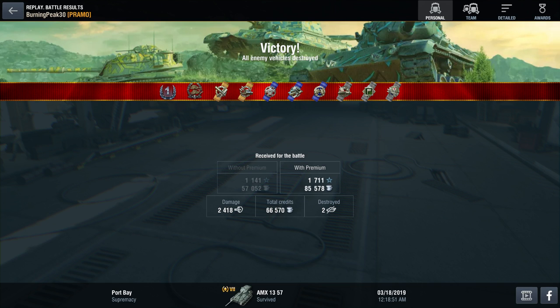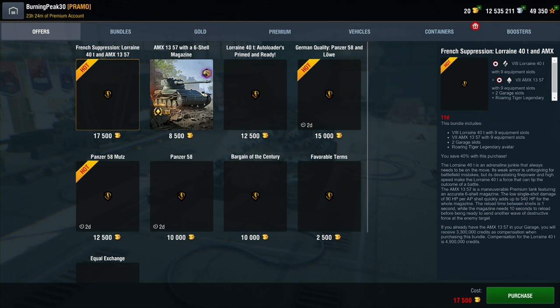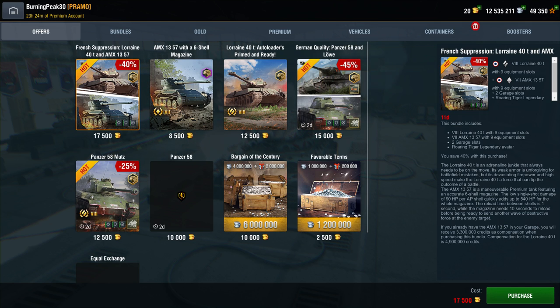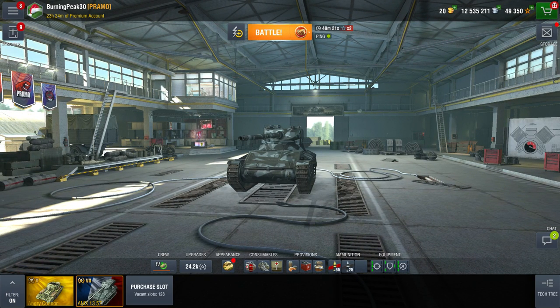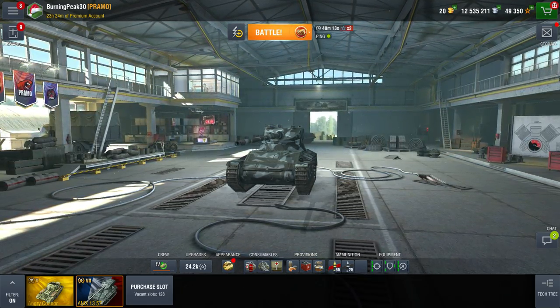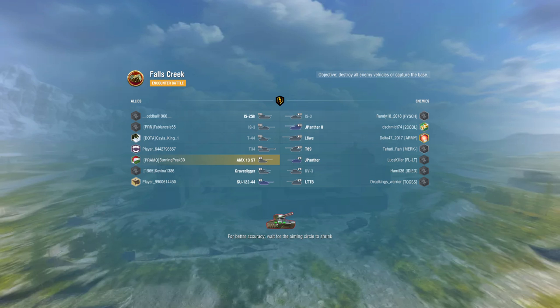The tank costs 8,500 gold, which roughly equates to about $25, so it's not completely worth it. I would not suggest getting the bundle though — the Lorraine 40t is just such a bad tank. It is probably the worst tank in the game for a tier 8, in my opinion. There are so many better options than the Lorraine, like the Type 59. Don't get the bundle — that's what I'm trying to say. If you really like light tanks, I would suggest getting this tank, but not if you're a new player who doesn't understand all the game mechanics.